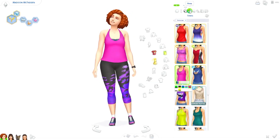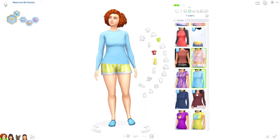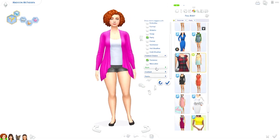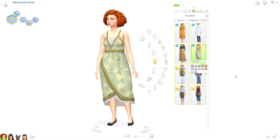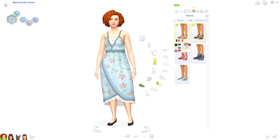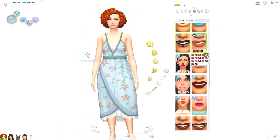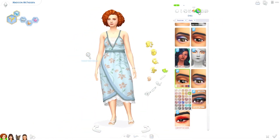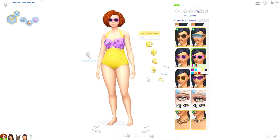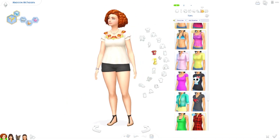I gave her a brighter color top and also changed up her sleepwear to make it more like something you'd wear in the summer, since she had long sleeves and long pants before. For party wear I gave her this dress that came with Strangerville, which I just think is adorable. It also has a floral pattern on it, which works perfectly for her because she's in the florist career. So it's just so fitting that she would have flowers on her clothing. I was trying to find swatches of things that have flowers on them — for swimwear I changed it to a swatch of the same swimsuit she had, which had some flowers on it and was a little brighter in color.